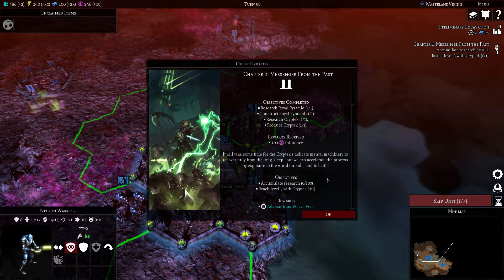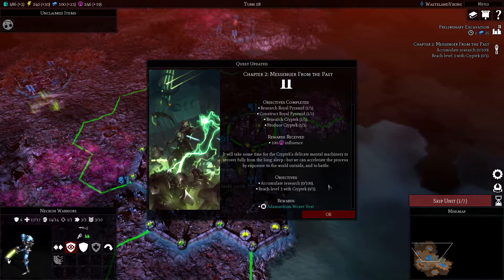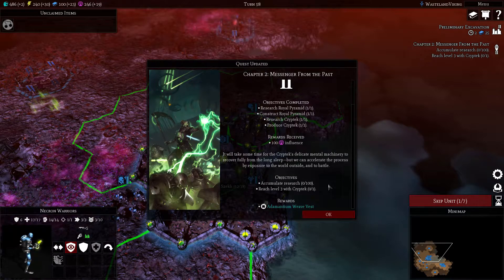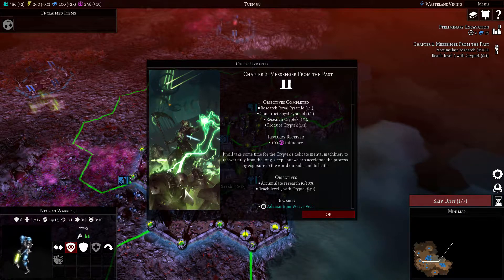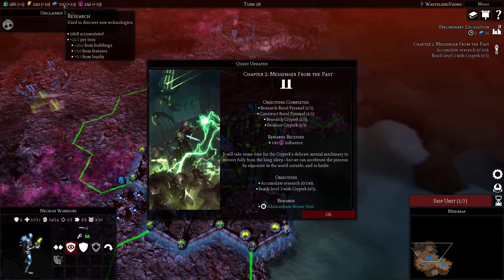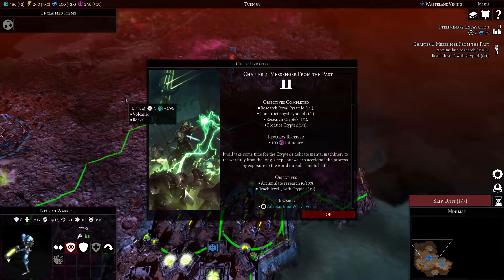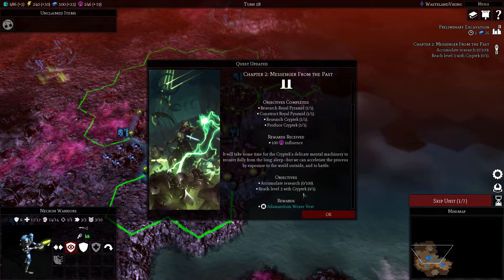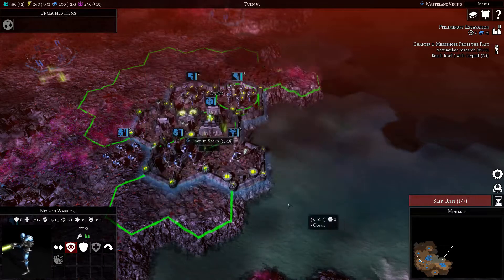This will help a lot. The cryptech's delicate mental machinery needs to recover fully from the long sleep, but we can accelerate the process by exposure to the world outside and to battle. We need to accumulate 100 research, reach level three with the cryptech, and then we get an adamantium weave vest which is really good.